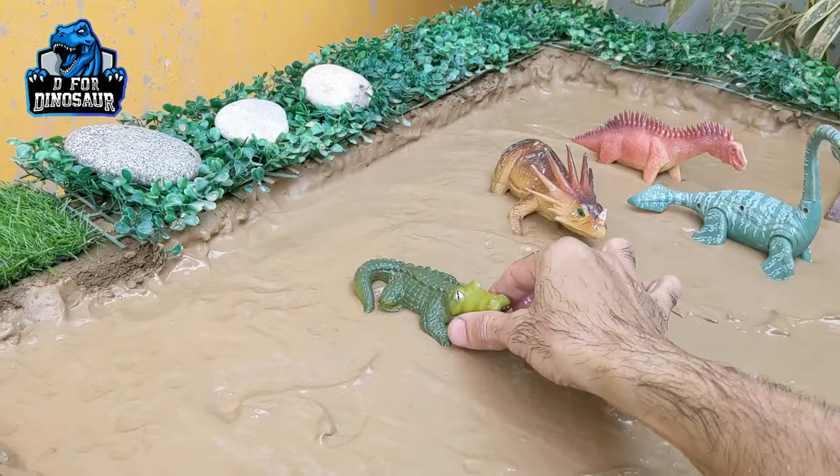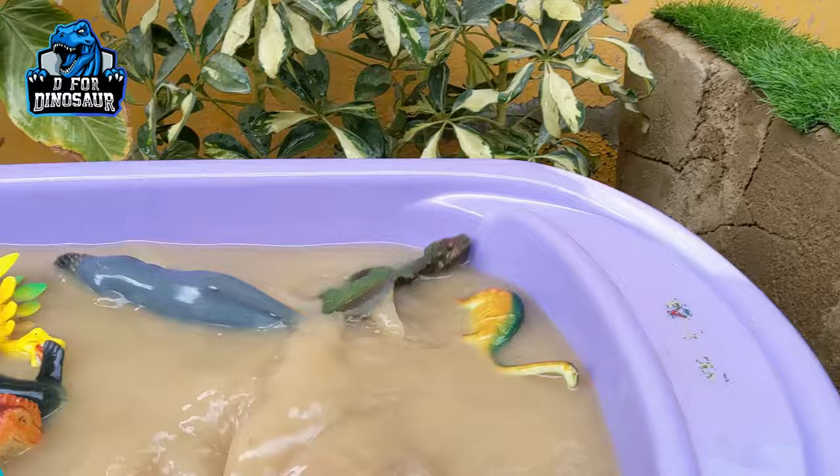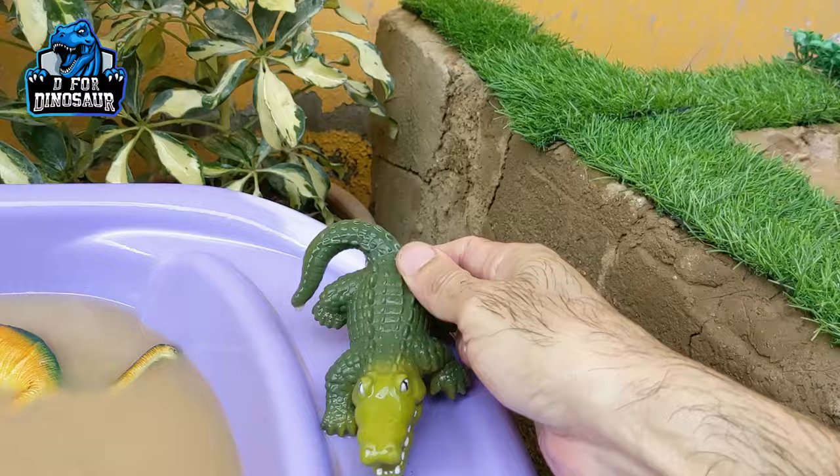Let's go for what we have — we have a crocodile! This one is a saltwater crocodile, the biggest reptile on the planet. Here we go, wow! Let's make him clean. Here we go, crocodile! Let's put him here, he looks good.